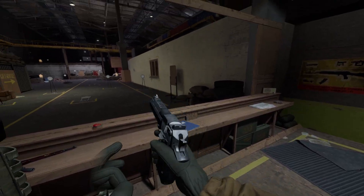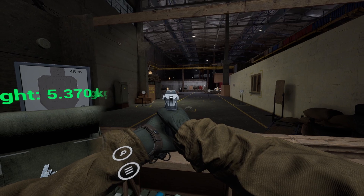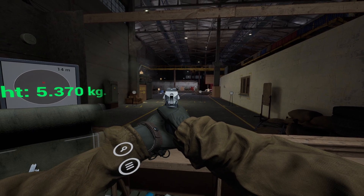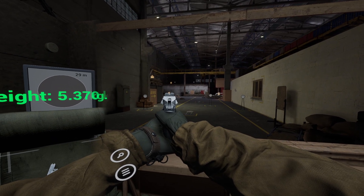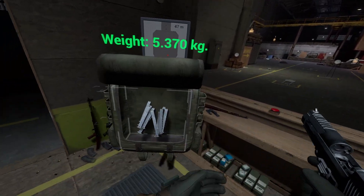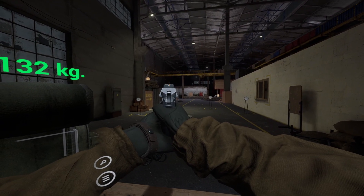357, or 357 Magnum, is a pistol caliber round created in 1934 by Smith & Wesson as a direct competitor to Colt's 38 Super. Derived from the 38 Special, the 357 Magnum is a much harder round than its predecessor, designed to use smokeless powder instead of black powder, along with a slightly longer case length. 357 is fairly exclusive to revolvers due to the pressure it produces and the dimensions of the case, with very few exceptions, which makes this game's choice of a 357 gun a rather odd one. Let's go over the ammo.